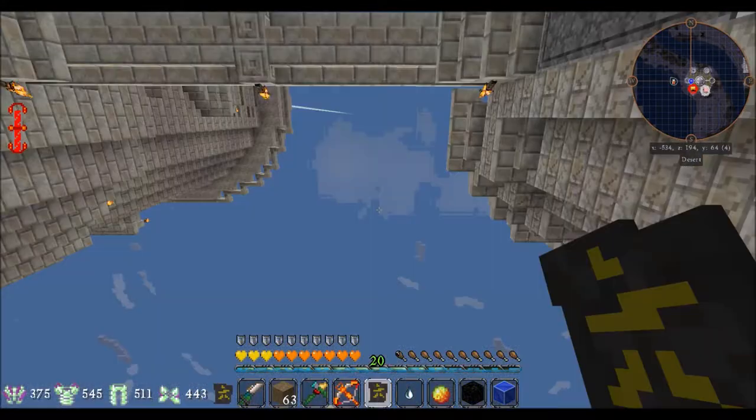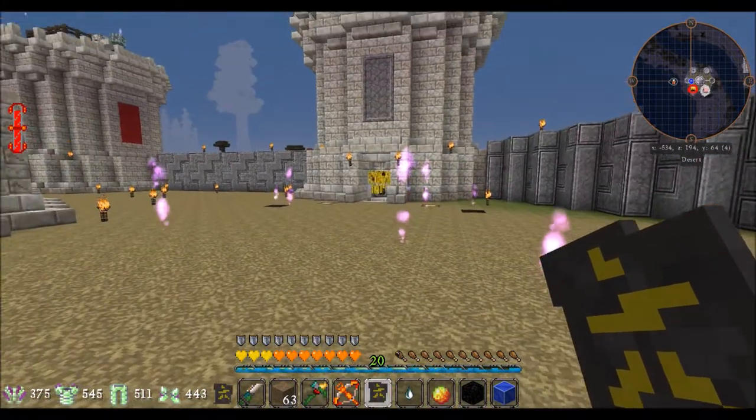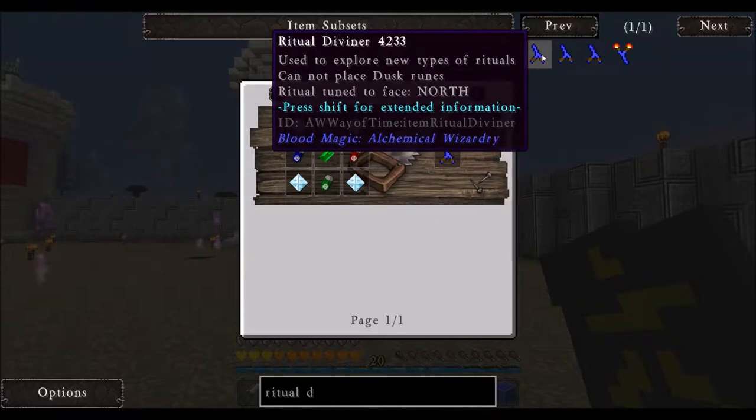What were we doing last time? We were working on our Tier 4 Blood Altar. What do we need to do? We need to make a Ritual Diviner to create a Binding Ritual, to create a Boundsword, to get a Weak Shard, to build our Bloodstone Blocks, to cap the Tier 4 Altar, to finally upgrade it to Tier 4. It's going to be a little bit of a process.